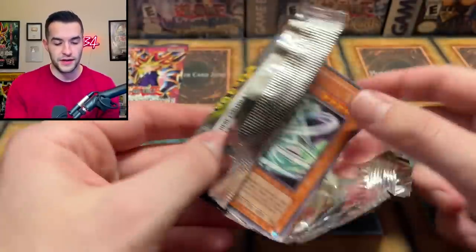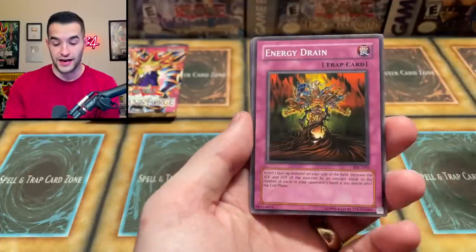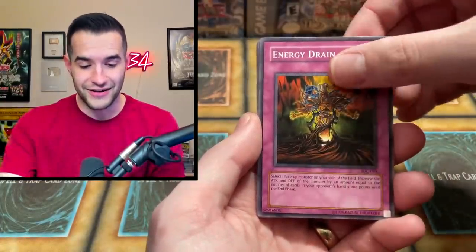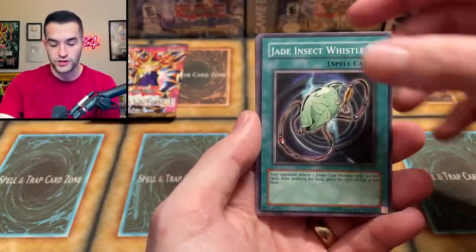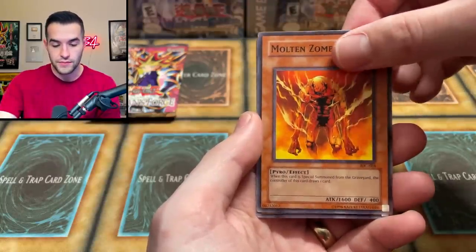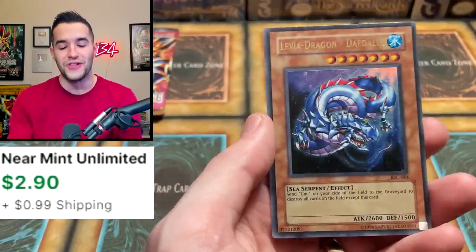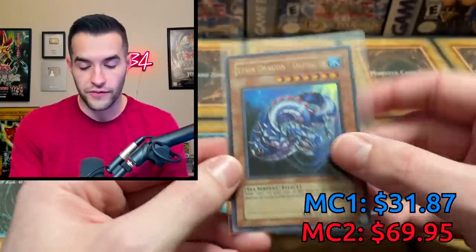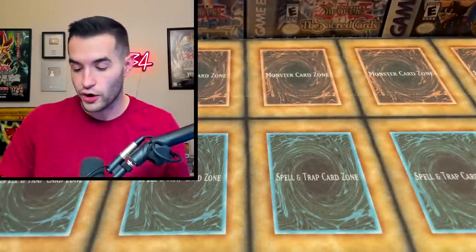Invasion of Chaos — let's pull something big. These are legit potential hobby pull packs. We have not pulled a foil yet out of Master Collection 2, by the way. Energy Drain, Chaos Sorcerer at common — that's a great pull — Gore Turtle of Illusion, Jade Insect Whistle, Fiend's Hand Mirror, Molten Zombie, Soul Tiger. And here we go — we have a Leviathan Dragon Daedalus ultra rare! Very cool card. We've pulled this in first edition before and graded a 10 out of it. Our first foil of Master Collection 2.